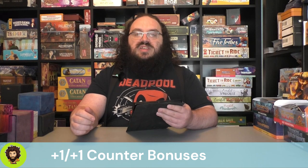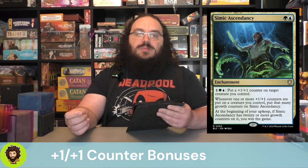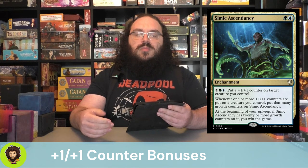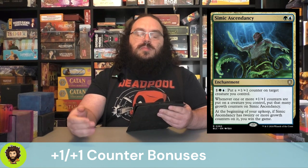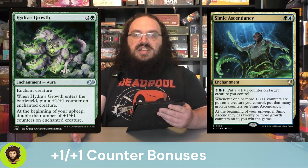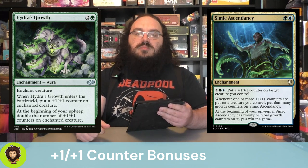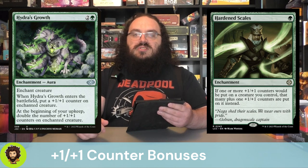Let's move on to some plus one/plus one counter synergies. We're in Simic, we're doing plus one/plus one counter stuff. We're running Simic Ascendancy — it's very possible to play this, play a big draw spell, hit 20 growth counters on it, and basically say: remove it by next turn or kill me or I will win. How much enchantment removal is your pod playing? Probably not enough to deal with this on the spot. Hydra's Growth — an enchantment for two and a green. It's going to enchant a creature, give it a plus one/plus one counter, and at the beginning of your upkeep, double the number of counters on that creature, really making our commander shoot up. Hardened Scales — single green, basically a little extra plus one/plus one counter synergy on top.